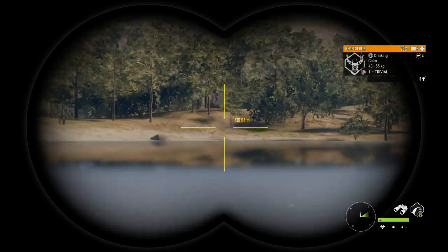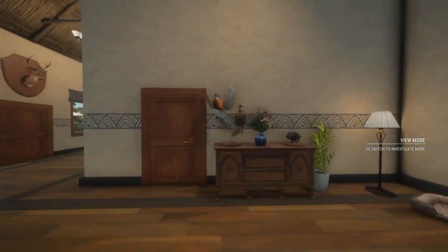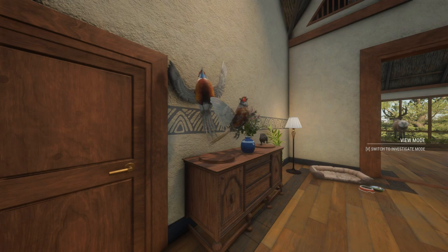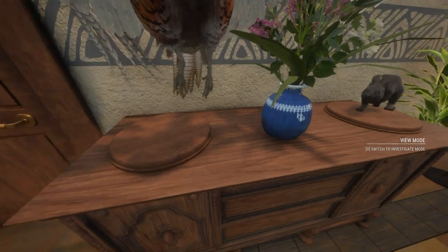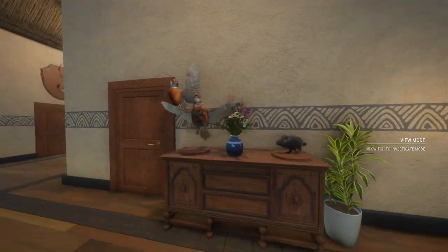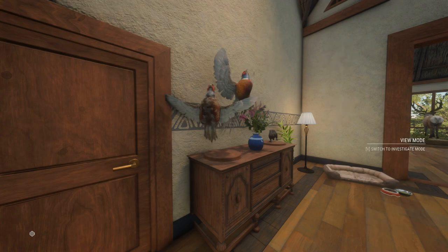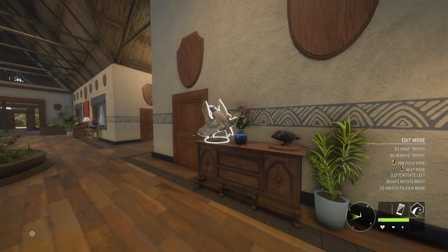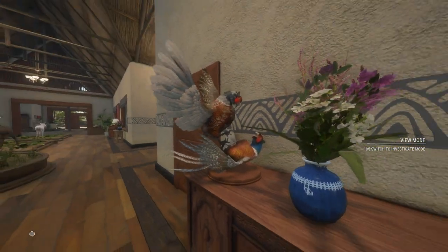Now we'll go take a look at the multi mounts. Here we are in the lodge — I already set them all up. There is a new pheasant one which involves two male pheasants. You can actually place them on small round platforms, which is awesome. You can get extra variety out of your mounts. There are a lot of different poses, though some can clip through the wall. Just like that, it looks really cool — those pheasants fighting.